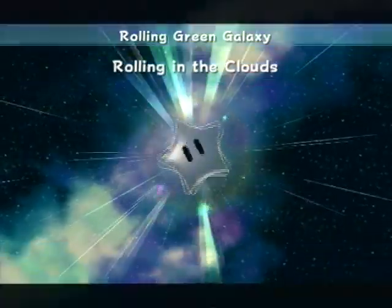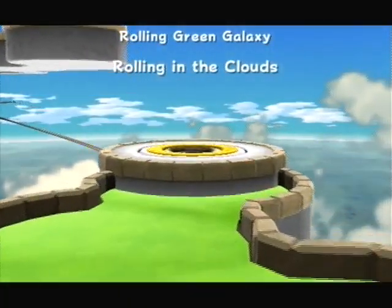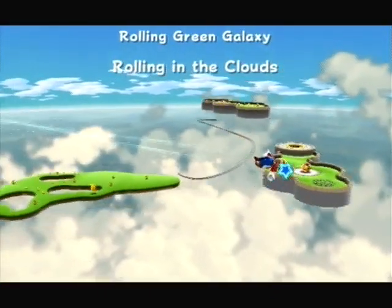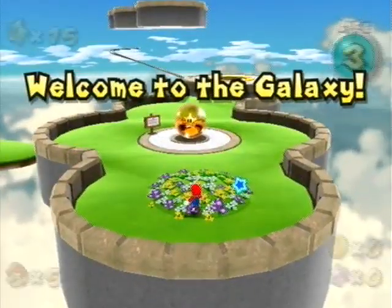The mission is called Rolling in the Clouds and it'll introduce us to a new mechanic of Super Mario Galaxy, which is rolling on the ball. There's really no fancy way of saying it — you're just rolling on a ball. Let's go if Mario will land in time.